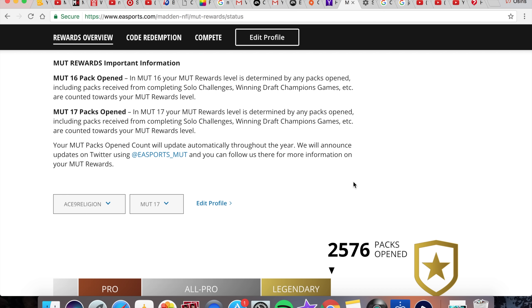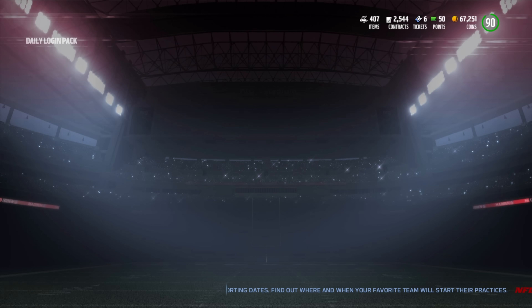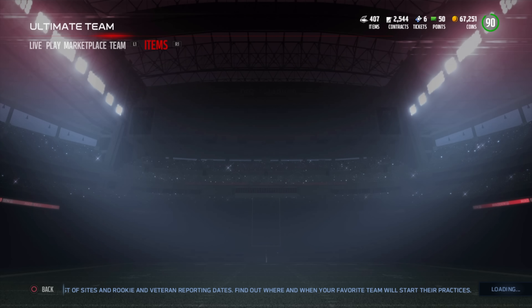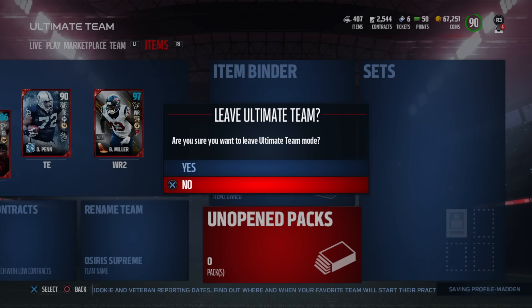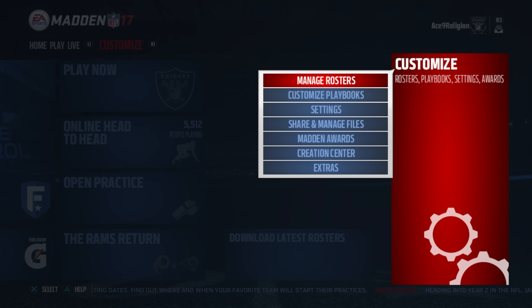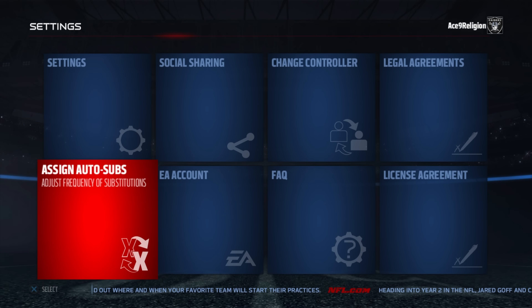I literally just figured out how to link my account to my EA account. So this is all you have to do — it's so simple, I feel like an idiot for not knowing this. Basically, all you have to do when you're trying to connect your account is just go to Settings and EA Account.